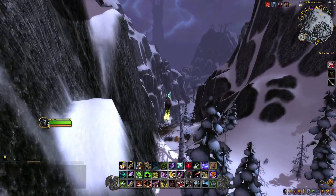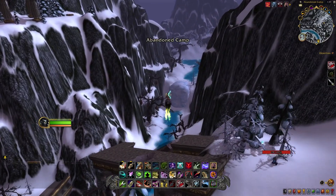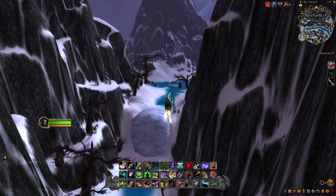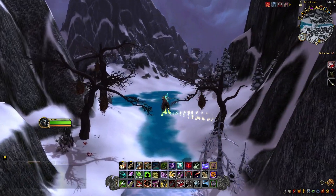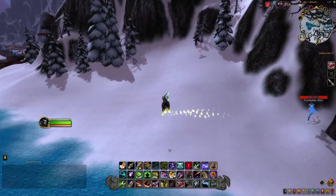The nice thing about this next spawn point is that all three of the Time Lost Proto Drake's flight paths kind of intersect right here over this lake. So you can actually run into the Time Lost Proto Drake by chance while you're flying around looking for Skoll — that does happen for people, and they're incredibly lucky when it does.